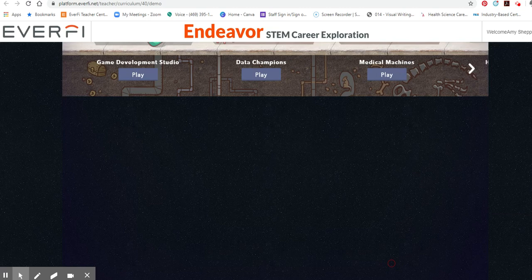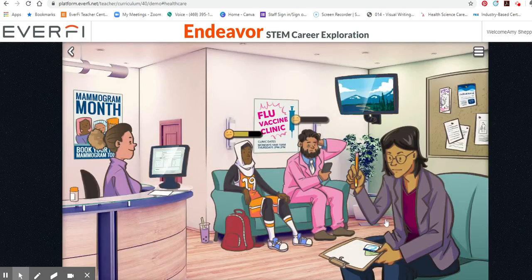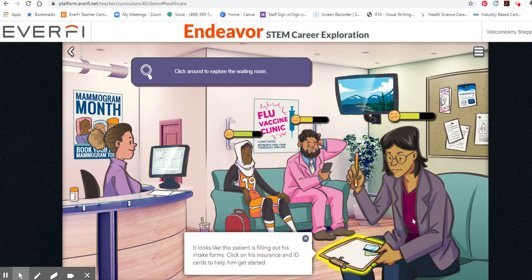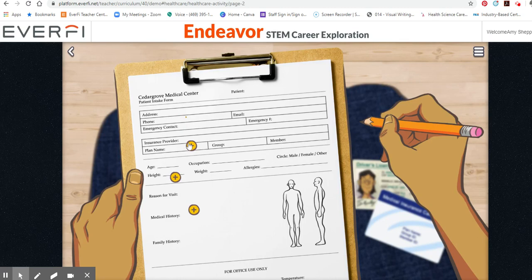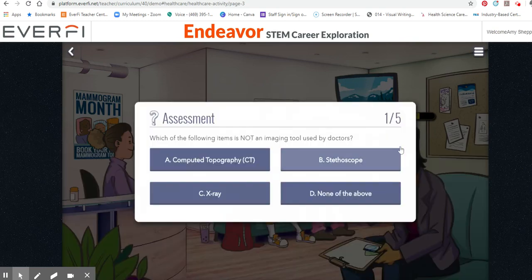Good morning doctor. Today you'll be meeting with patients and figuring out how to help them. It's going to tell you to click on the different things. It looks like this patient is filling out his intake forms — click on his insurance. You're gonna click through and do what it tells you to do and hit next. It'll tell you some more information.